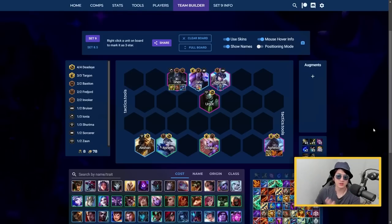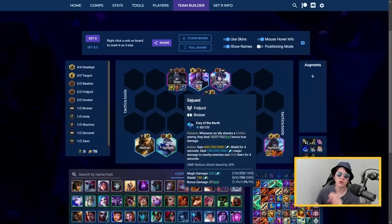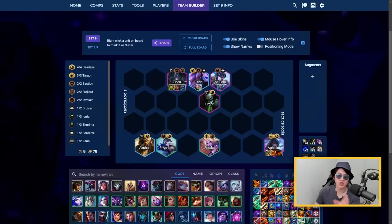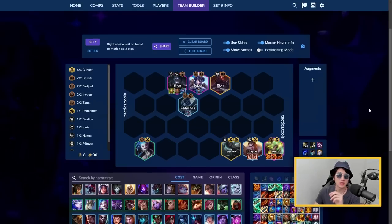Now for four-cost units: Aphelios is deadly with the right team. The best setup is Shen and Sejuani for tankiness - usually paired with Lissandra for Invoker, but here Ashe and Soraka activate Deadeye and Targon, giving you even better synergies. The Deadeye trait is absolutely deadly and your team will win most fights. This is a fast-8 comp, so make sure you have a strong early and mid game before pushing to level 8.